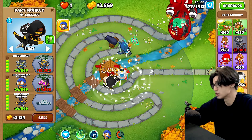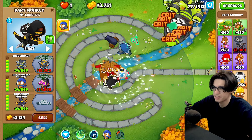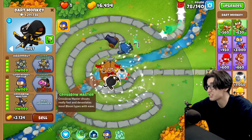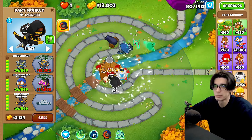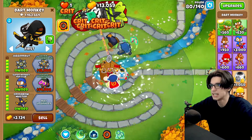Now we can go grow blocker, radar scanner — doesn't really matter at this moment. I don't know if a 555 is gonna be worth it, but ultra juggernaut plus crossbow master — that's some good damage combined with the super monkey fan club. That was absolutely amazing — we've got the round 80 bad and it's about to be gone. Look at those super freaking darts.